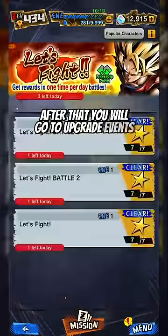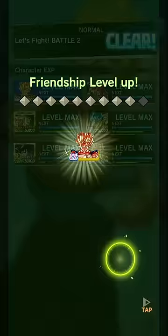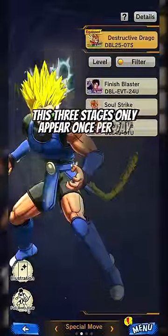After that you will go to upgrade events and play these 3 stages. By the end, your character should be close to or at level 2. By getting the character to level 2, you will automatically unlock his special move. These 3 stages only appear once per day, so be patient.